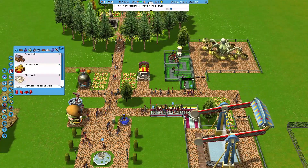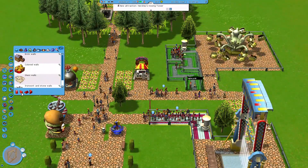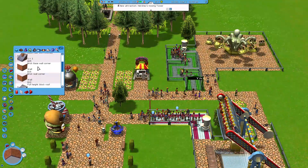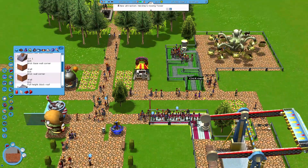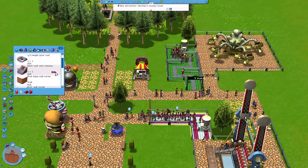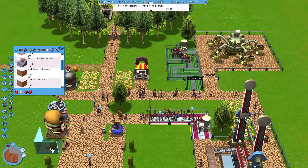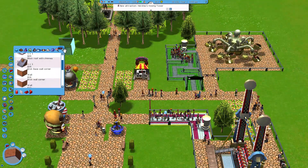Colored walls - oh, I can build in this game? I don't remember building being a thing. Brick base wall, wall corner. It looks like you can't put these walls around the stalls though - that kind of sucks. I don't want to do that right now, it's not making me happy.